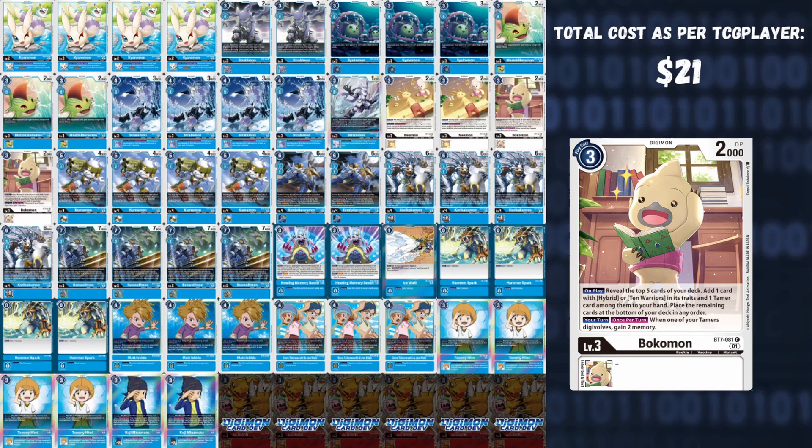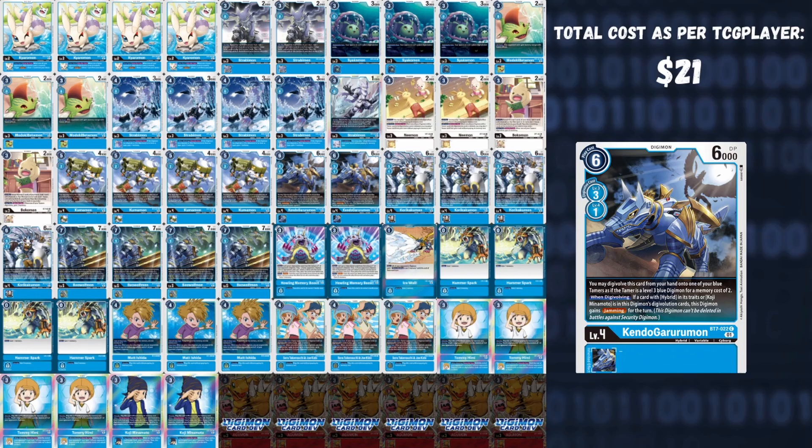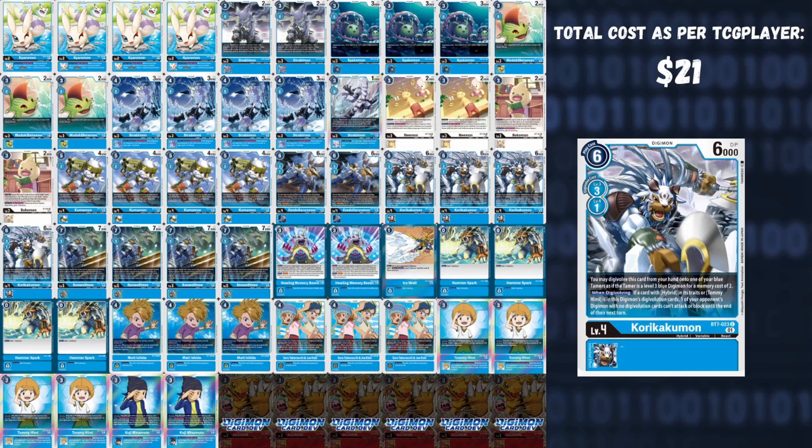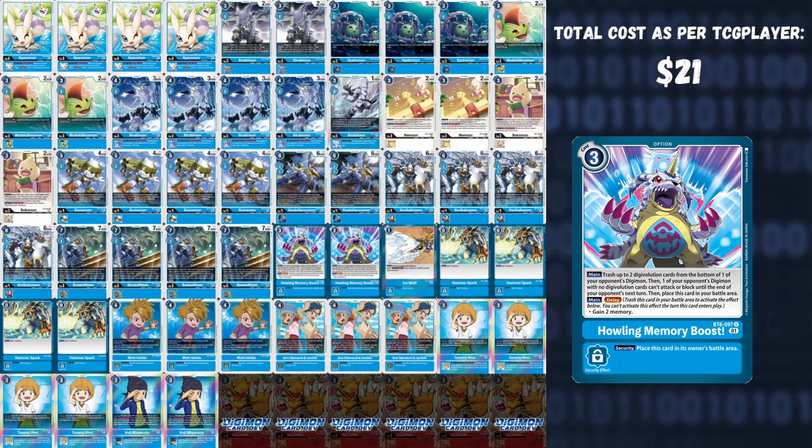For level fours, we play four Kumamon — on Digivolve, strip one source from the bottom of an opponent's Digimon, very cheap and feeds into the Chiaro and Tommy engine. Two Kendo Gururumon — if you have Koji or a hybrid underneath, it gains Jamming, easily funded by the Strabimons and Kojis. Then Kori Kakumon, by far one of the strongest cards in this deck — when Digivolving over a Tommy or hybrid, it can stun one of your opponent's Digimon without sources so it cannot attack or block. We play four Beowulfmon — a one-cost evolution over Digimon with a tamer in source, able to bounce your opponent's Digimon at level four or lower back.